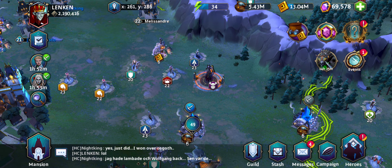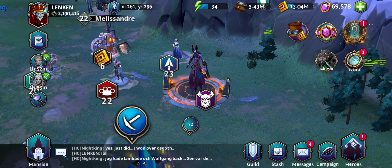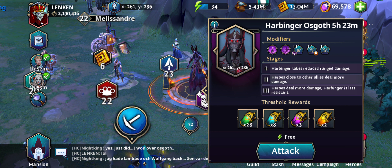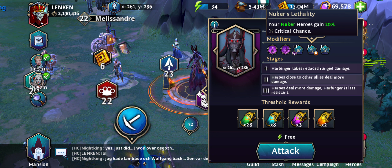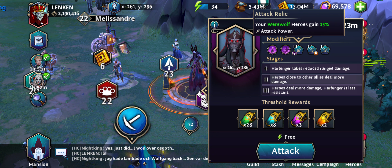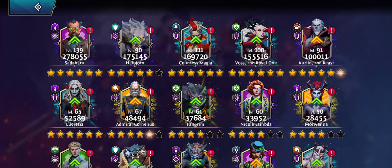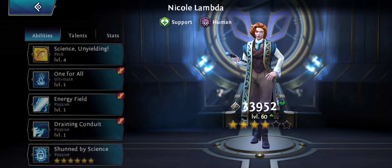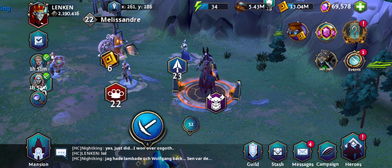Hello guys, Lincoln here, sorry for the voice, I have a cold today. Been looking at Harbinger Oscoth - he seems more or less like the first Harbinger. Just nuke this guy down with the best DPS you got, check those modifiers to see what will work best. I've seen a lot of players using Nicole Lambda for the energy boost, which works fine as well.